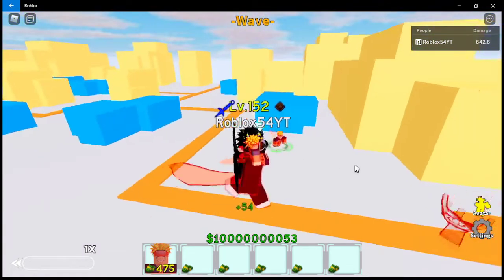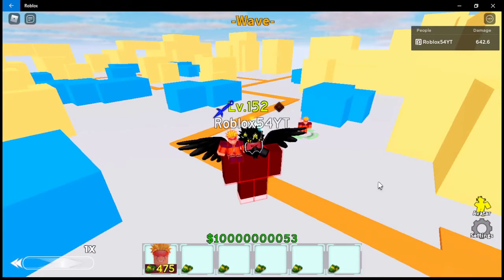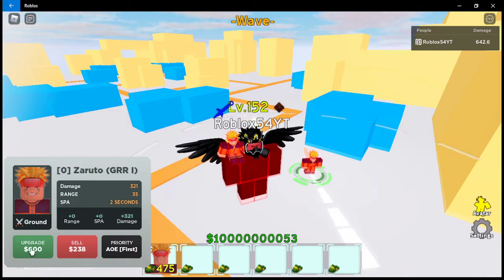You can see the attack — it's like a hand reaching up, which is pretty cool. If you watch Naruto, basically the tails can turn into hands and start grabbing things. Upgrading again: damage 642, range 35, attack 2 seconds, and 800 for the next upgrade. Second upgrade brings 1285 damage, range 35, attack 2 seconds, and 1000 for the next upgrade.